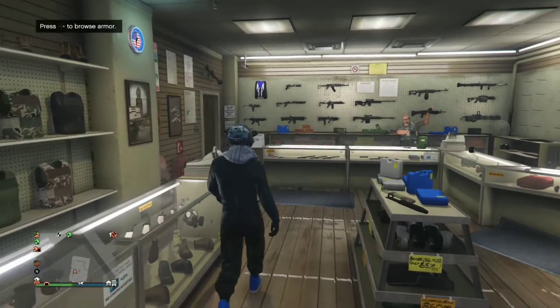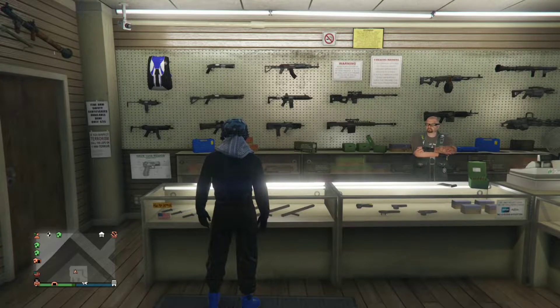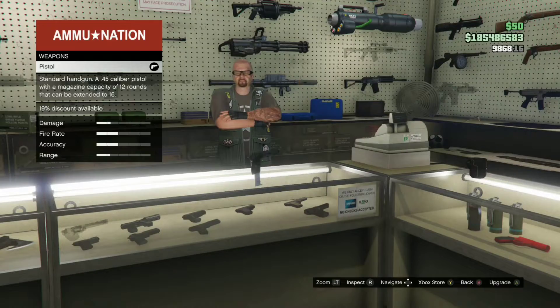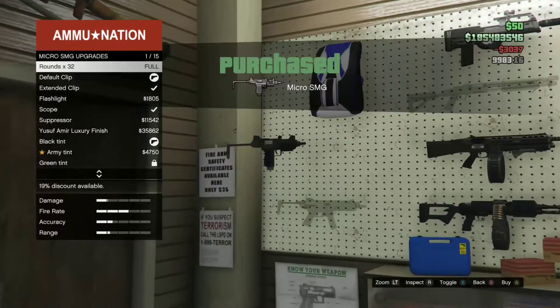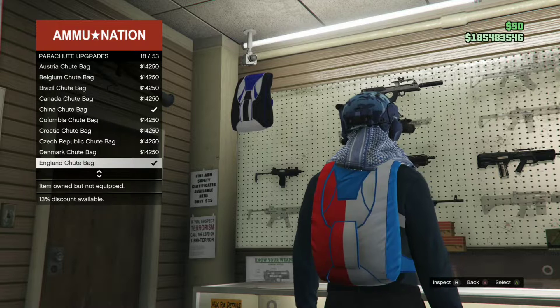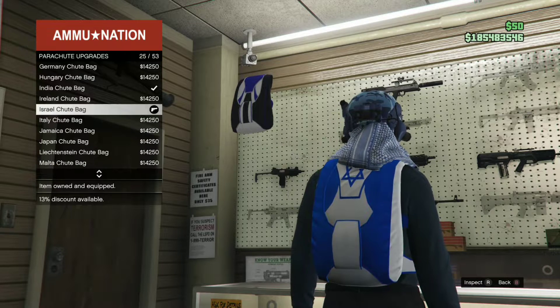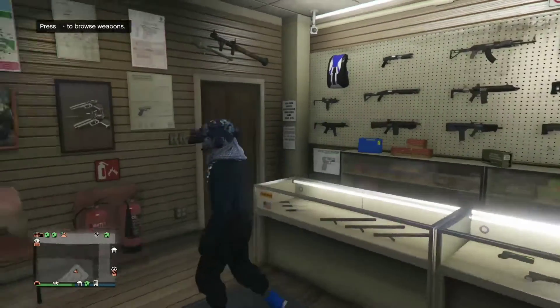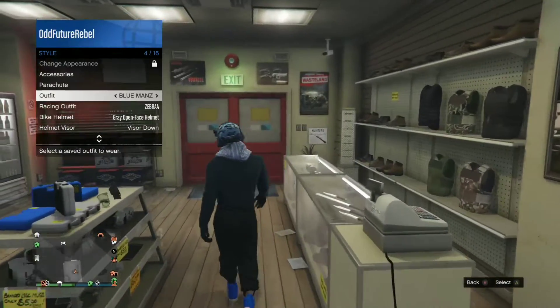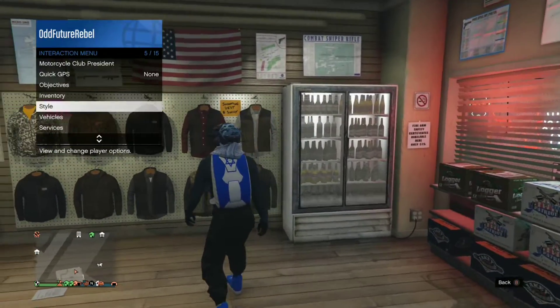Next, go to the mask store or clothing store so you can save this as an outfit. Once you've done that, go to the ammunition store — you're going to need to buy a parachute. The parachute you do want to purchase is called the Israel troop bag. Once you buy the Israel troop bag, walk away from the front counter and put on the parachute. Once you've done that, save this as an outfit.